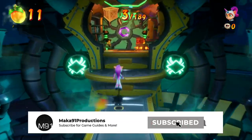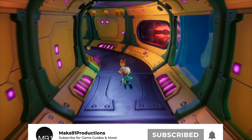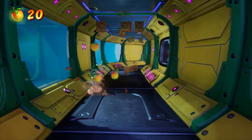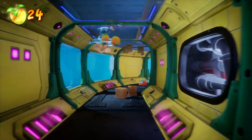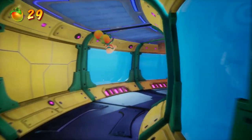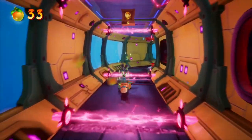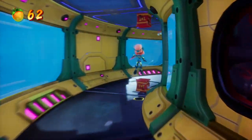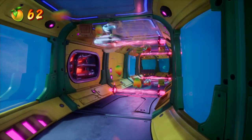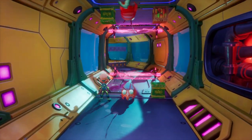Hey everyone, Macca here, continuing with our Crash Bandicoot playthrough. In this video I'll take you through the main storyline mission Out for Launch. This one is going to introduce a new mechanic where you can alternate gravity. Although this level itself isn't too difficult, this mechanic becomes more difficult as more and more levels adapt it. As we continue through this outer space area on the map, the levels will get a little bit more difficult, but not too bad. There's one enemy type that is really annoying, but in my opinion this one's not too bad.